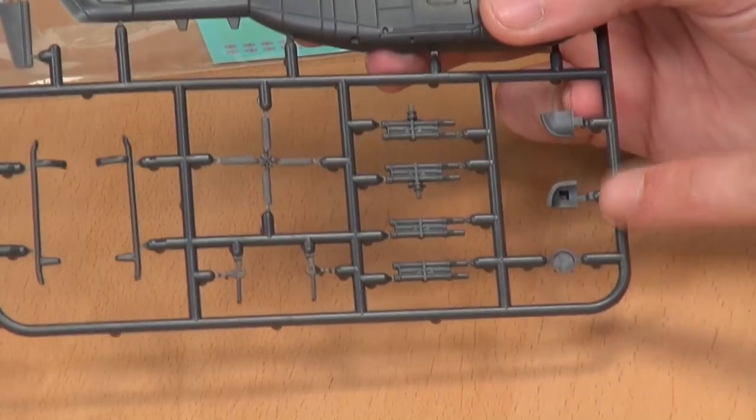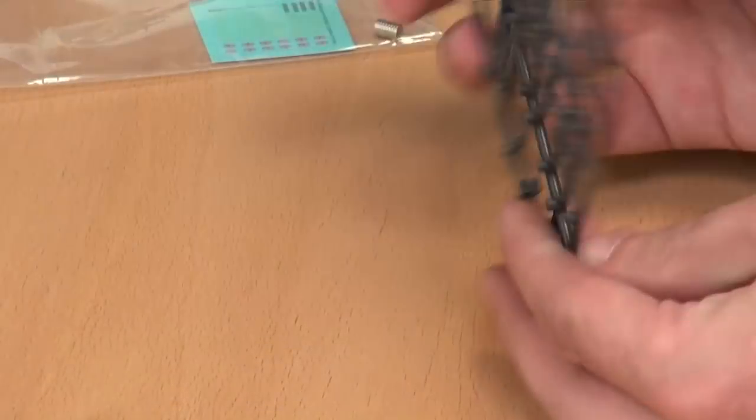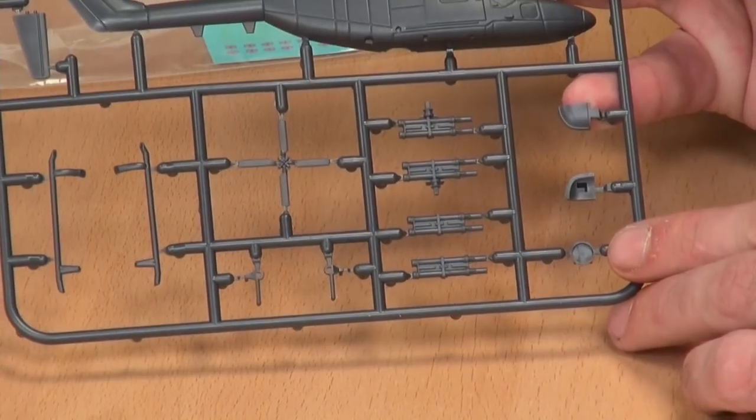These pieces are tops of the canopy. So if you're running the Lynx as a transport, you take the plane-looking one, and if you're running the two-missile variant, then you have the aiming sight and stuff. And then the base of the main rotor — so that's the Lynx.